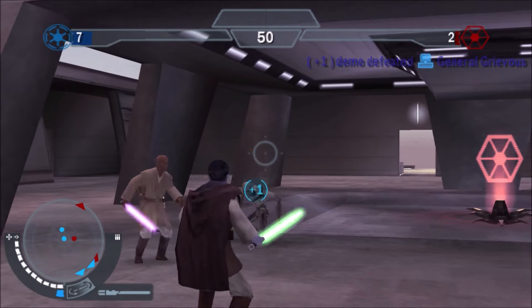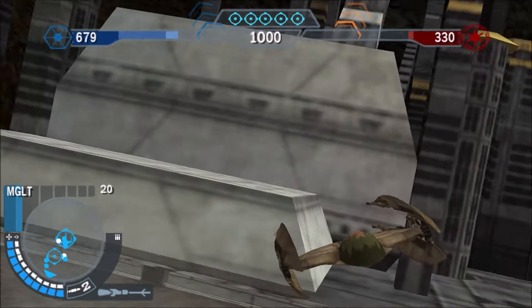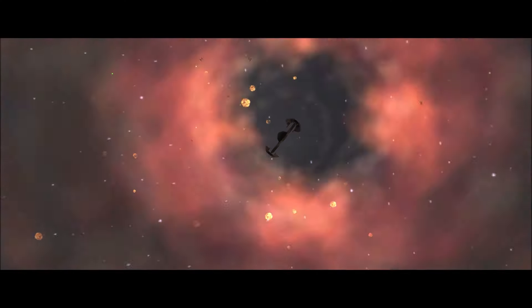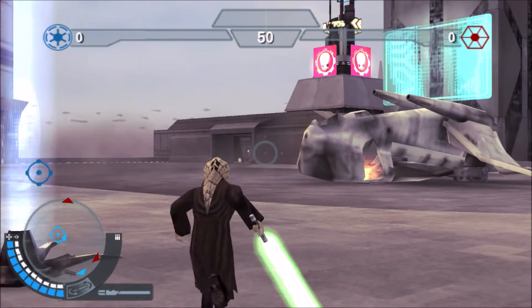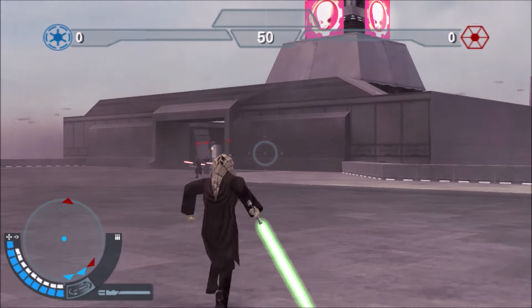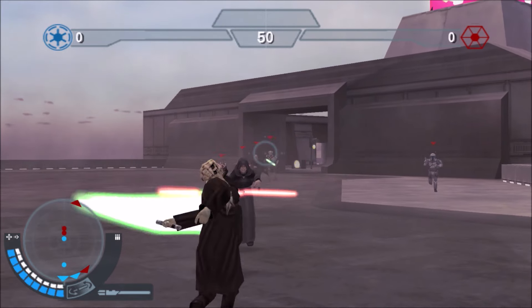This is the first Battlefront game to feature grounded space combat, and I think it's implemented very well. There's a little cutscene that takes you from each area, which is a decent way to cover the load time — on a console version this would probably be seamless. Because this was made before Disney bought Star Wars, you get a lot of cool crossover content, like General Rom Coda from Star Wars: The Force Unleashed. Back then it was all in the same continuity; now it's just Legends, but that's okay.